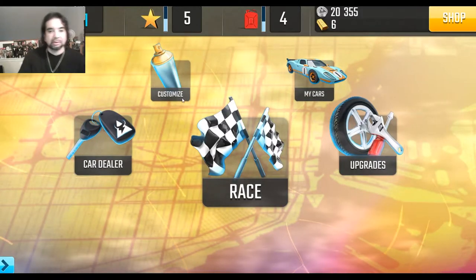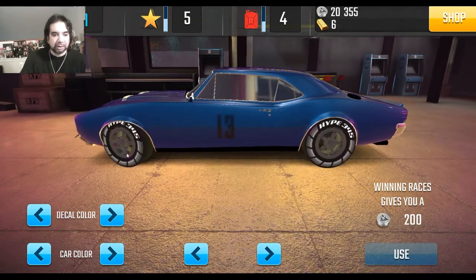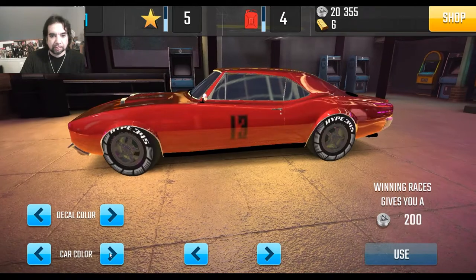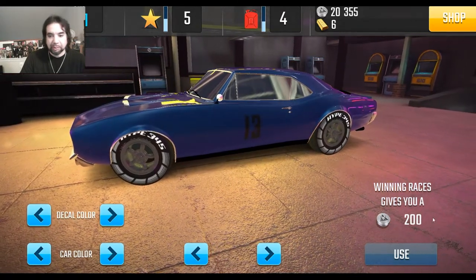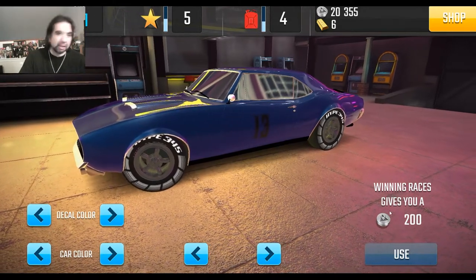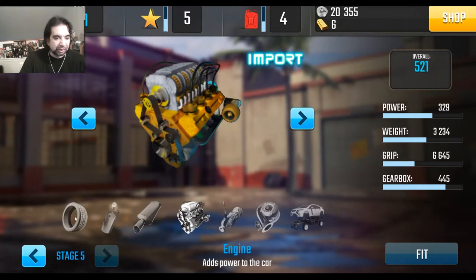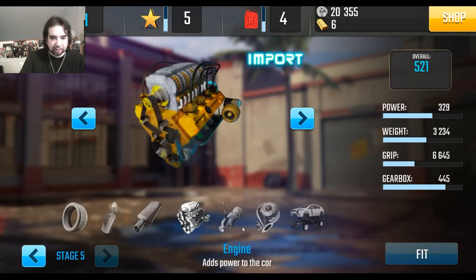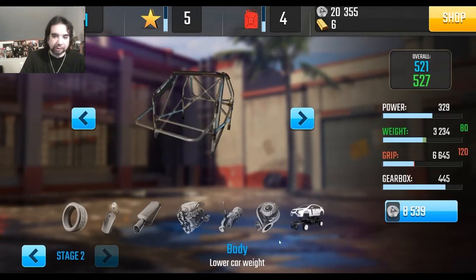Here we have Racing Classics. You have your race mode, you have the customization. Here's my car — it's a tier one. You can change the colors. I go blue. The decal will give you a different type bonus. Here's the upgrades you can get: tires, nitrous, suspension, engine, gearbox, turbo, and weight reduction. Here's the price and what it's going to do.